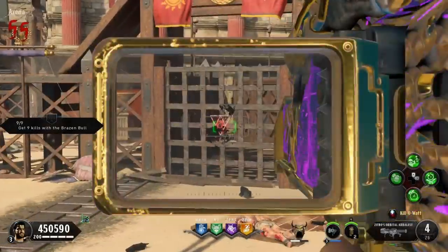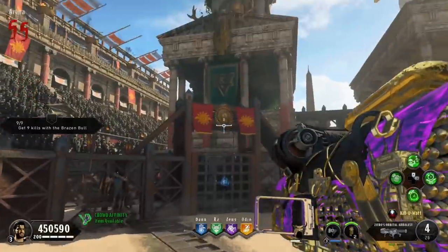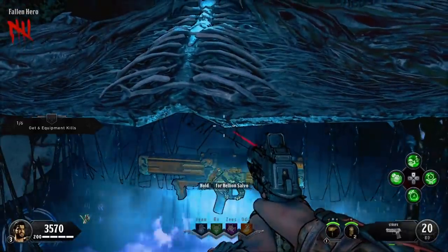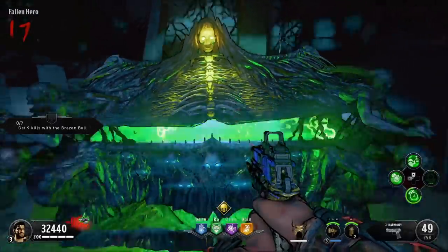To speed the game up as much as possible you want to keep the Zeus door closed and the Danu door closed — this will help in the early rounds. The guns you're going to need are the RPG and the Death of Orion. You can either get that from the box or you can do the easter egg to get it.